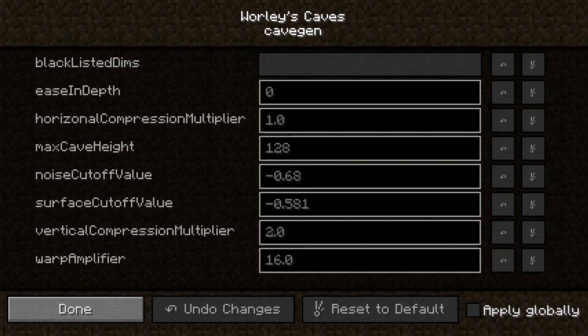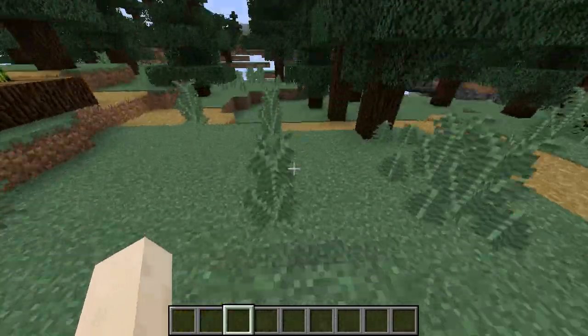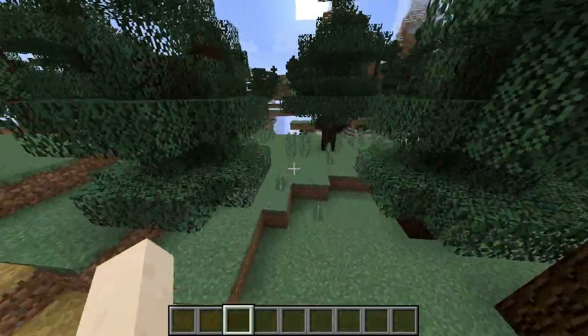This time I've changed the settings around a lot. Ease and depth I changed from 15 to 0. I bumped up the noise cutoff value and the surface cutoff value. So with the ease and depth and the surface cutoff value changed like that, there's going to be a lot of caves at the surface. With no ease in, they start right on the surface. I also doubled up the warp amplifier.